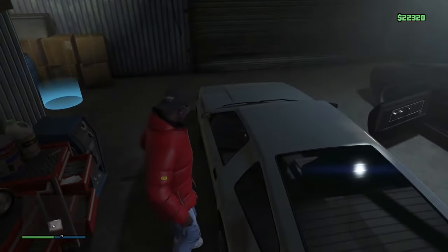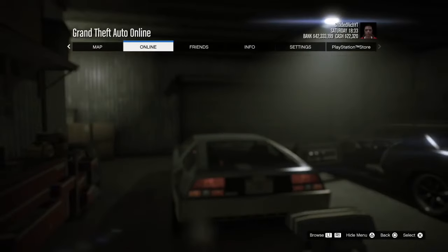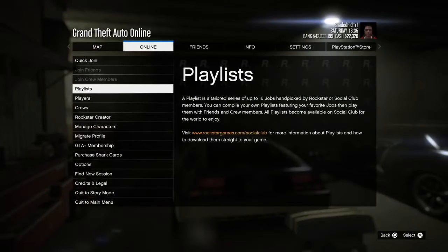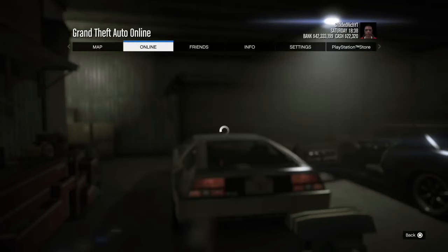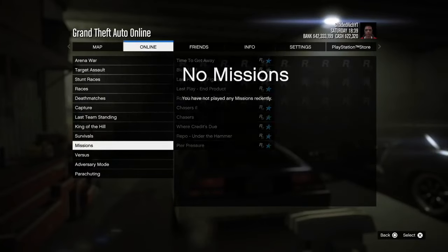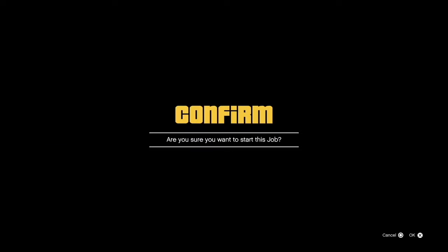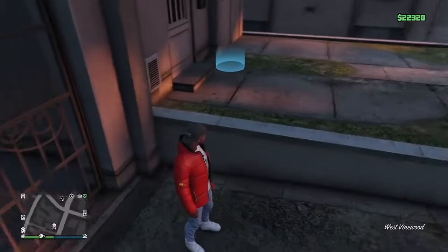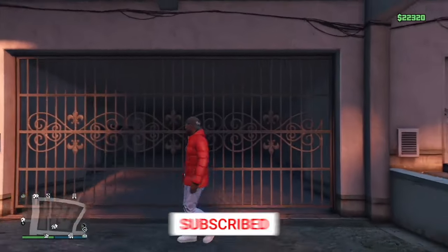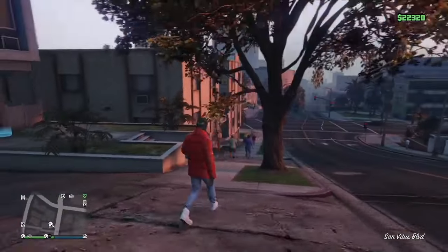Go around to the Deluxo and simply get inside. Make sure the engine actually turns on — if the engine doesn't turn on and you do the next step, you will not hit the glitch. Once the engine turns on, go to Online, then Quick Join. Go on to a job, then Recently Played, go down to Missions, and go to the very bottom one — whatever it is for you, click on it and join that job. You'll load into the clouds; simply exit the job. You should now be standing outside of the garage — if so, you're on the right track.